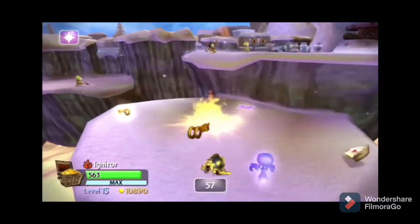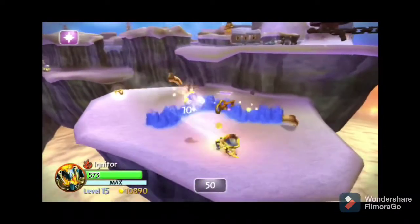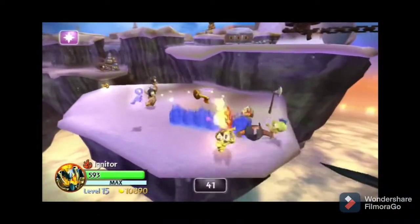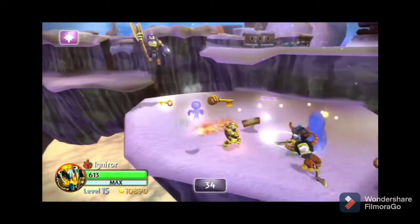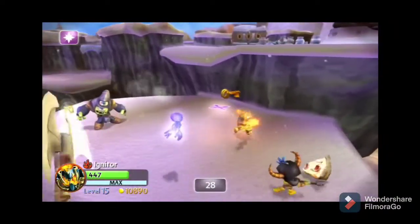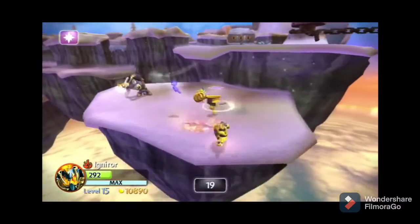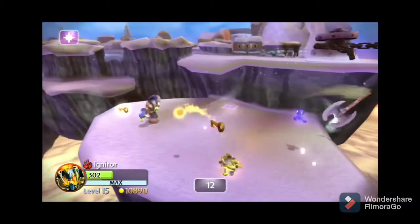Glacier Gully is an interesting level. It kind of fully introduces the Cyclopses in a way — this is the first level where we see all the different types, except the Timid Clopses. It's kind of the Cyclopses' main base, and that's one of the reasons I like it. But actually, Cutthroat Carnival is probably a much better home base for the Cyclopses anyway. Still, it's a nice level with a cold atmosphere, just the way I like it. It's a quality level, though I will admit I've seen better, and it's a little too short.